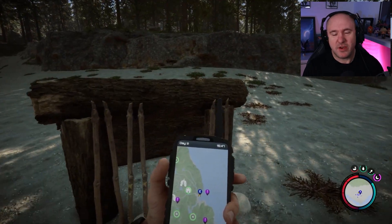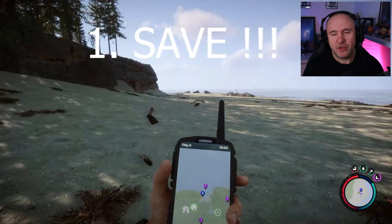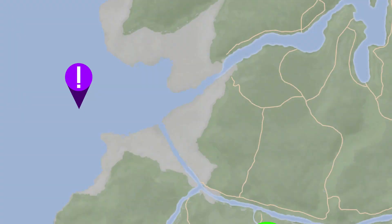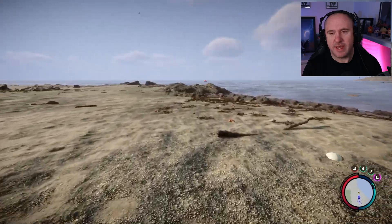Before you go rushing off into the water, I advise you to create a shelter just as a save point and save — it's pretty crucial. Secondly, make sure you're just on this side of the open channel, and then we're going to walk down this side of the beach.